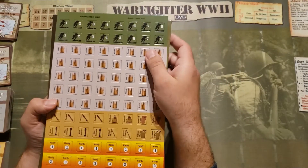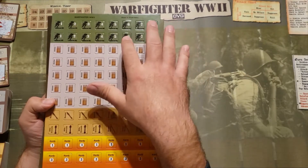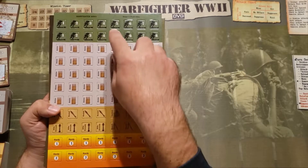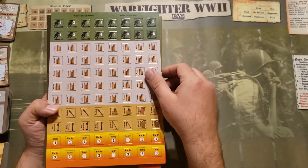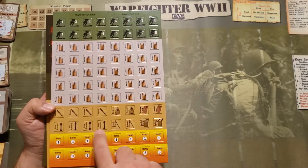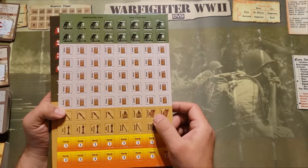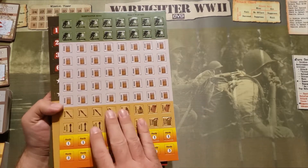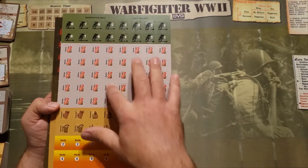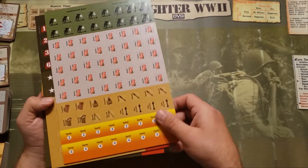We've got more soldier number tokens. They're going to help identify which soldiers you have. You're going to place one of these on a card and one on the location to indicate that's where that soldier is. You have ammo tokens here. More rockets, grenades, rifle grenades, breach charges, comfort box, more Hardy tokens. The ammo tokens — when you flip them you've got empty cartridges, meaning you'll have to reload.